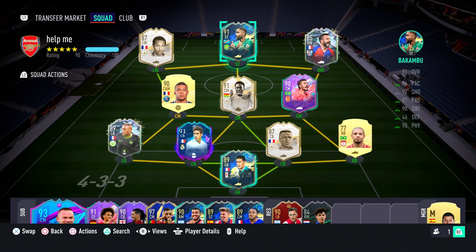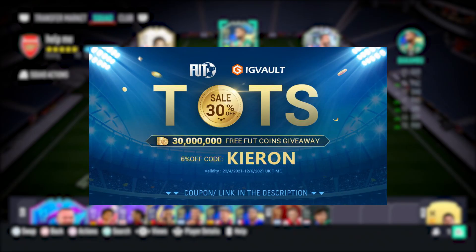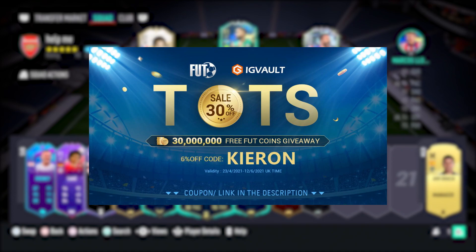Welcome back to yet another video. In this one today, we are going to be reviewing the 91-rated Bakambu, a player who I have actually really enjoyed over the past few years of FIFA, just because he's always had a pretty OP non-inform item that's just been really, really cheap and quite effective in-game. And now he's finally got a massively boosted item. I'm pretty excited to give it a go because on paper, it does look like an excellent card, and it could be a ridiculously useful super sub because he does not cost a lot, and off the bench, this guy could certainly have some impact.